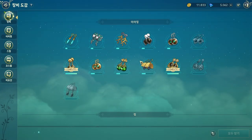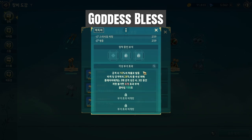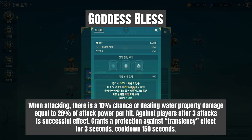The Goddess Bless is very peculiar because it brings a new effect. When attacking, there is a 10% chance of dealing water property damage equal to 28% of attack power per hit. Against players, after three normal attack hits, it deals this damage. So in PvP, if you do three hits and this doesn't happen in the 10% chance when you do damage — that's good, because logically you have to do many hits.